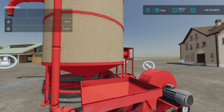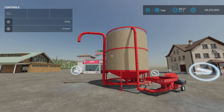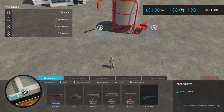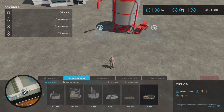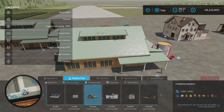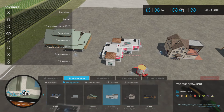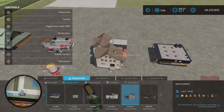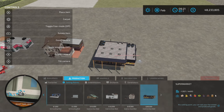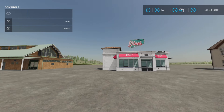The neat thing is that when you fill it with corn, it visually fills up with corn. The sell points are under Productions and Sell Points — as mentioned, there are four of them, each taking 12 to 13 slots.